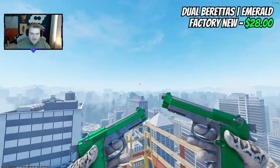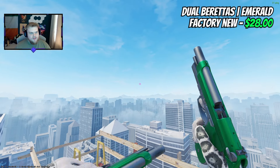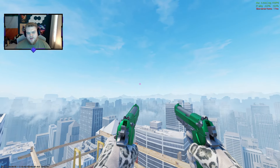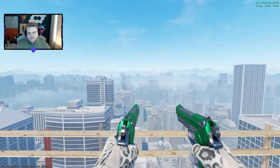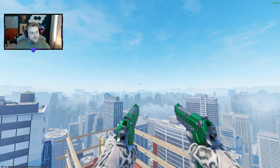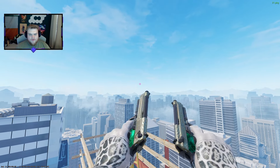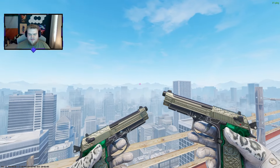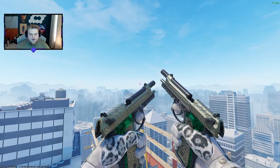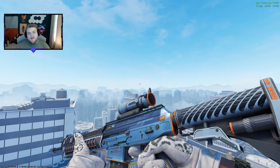I may not have gone for the Emerald Jormungandr Deagle, but I'm getting the Emerald Jewel Barrets at $28. These are definitely vibey and give off that luxury vibe. But maybe the cheaper option — the Raw Consorts — might actually be the better pick. They're gold with a nice emerald green in them and are under $2 for factory new. So take your pick.